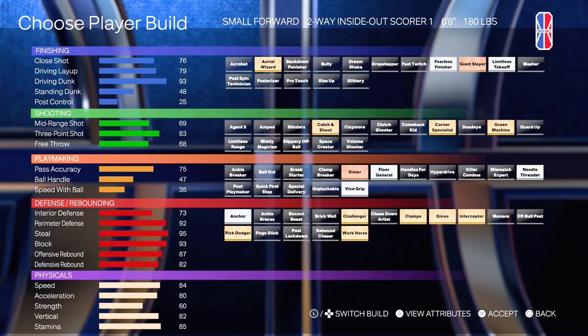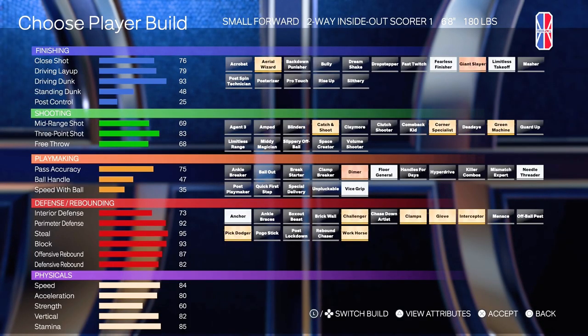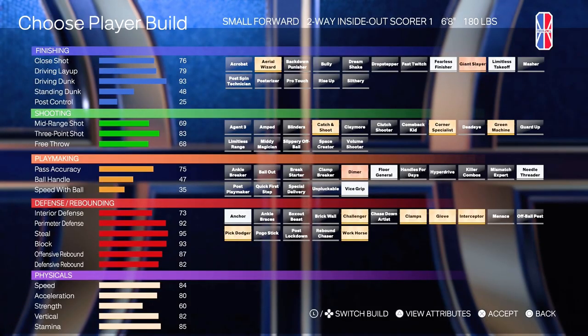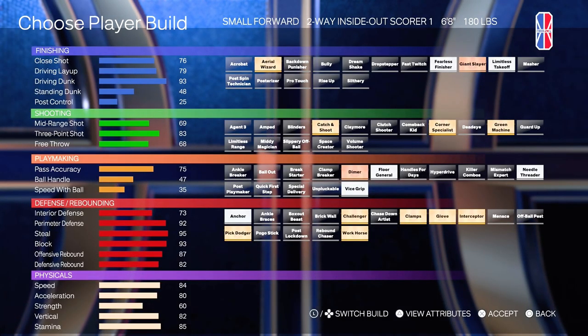You kind of take a hit on the dribbling — the ball handle and speed of ball only being at 47 and 35. But you also got your defensive ratings, which are really, really high: 73 interior, 92 perimeter, 95 steal, 93 block. You got Gold Challenger, Gold Clamps, Gold Glove, Gold Interceptor, Gold Pick Dodger — you have the necessities for this build for sure.